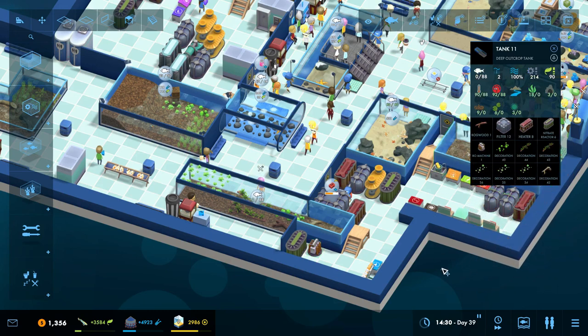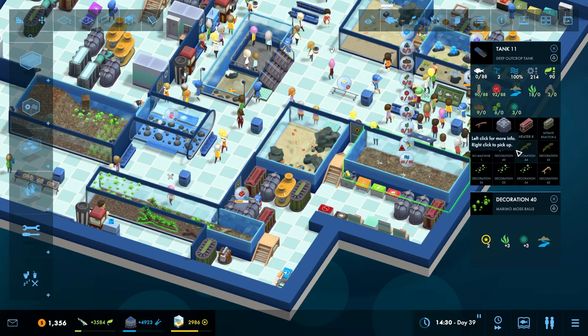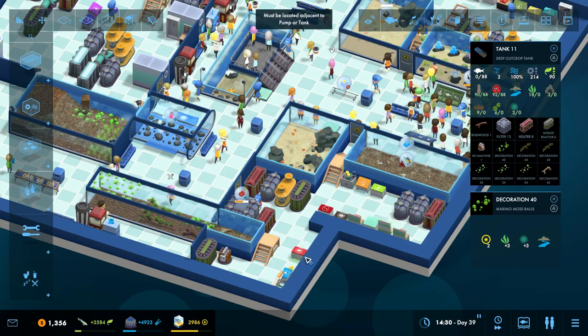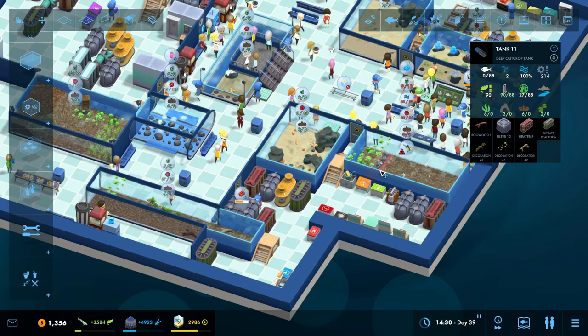I know these guys will fit physically, but let's see if we can get all of our stuff here. We do need the RO machine. Let's get you moved out of the way, and now the RO machine needs to come over here. We'll want to make sure these are placed correctly — so these things can all fit like this.